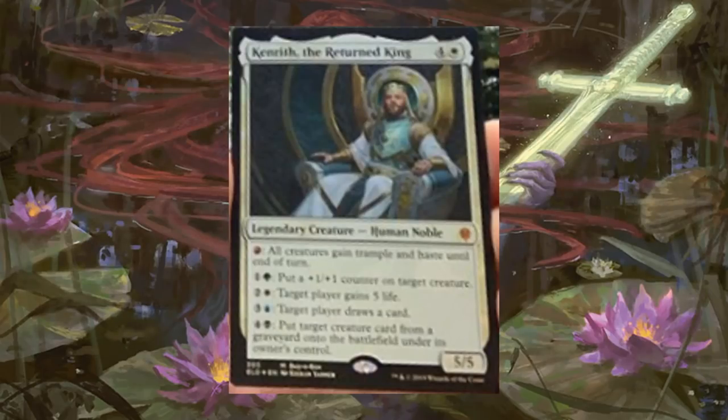Next, we're going to move on to the Buy a Box promo — Kenrith, the Returned King. You can get a foil copy of this if you buy a box at your local game store while supplies last. You can also get non-foil copies now in the Collector Booster. It is a Mythic, really tailored for Commander. It's a 5-cast 5/5 with a lot of abilities that encompass the 5 colors, giving it identity for each one for Commander or Brawl purposes. All the abilities are kind of like group hug abilities — you can use these on any player. That could be a fun political strategy as well. Not something I want to build around in Standard, but definitely has its role.